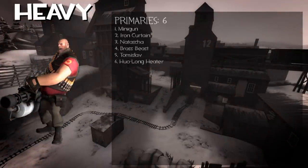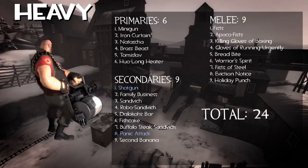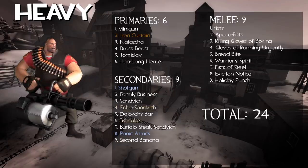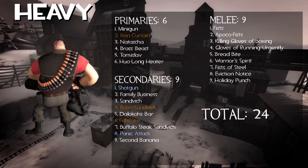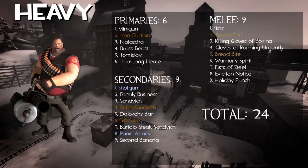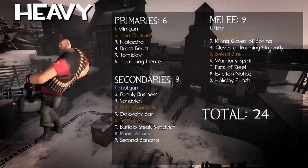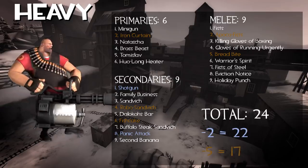Heavy's got 24 items, 2 of them are shared — those being the Shotgun and Panic Attack. He also has 5 clone items: the Iron Curtain with the stock Minigun, the Robo-Sandvich with the Sandvich, the Fishcake with the Dalokohs Bar, the Apoco-Fists with the Fists, and the Bread Bite with the GRU — Gloves of Running Urgently. So that's 22 Heavy-exclusive items and 17 unique Heavy weapons.